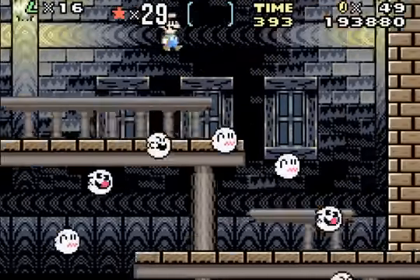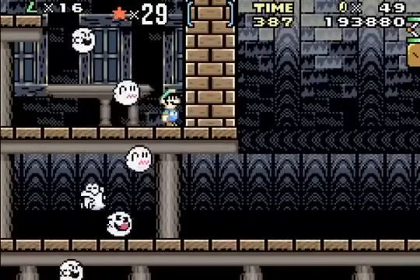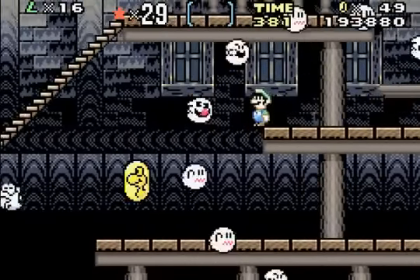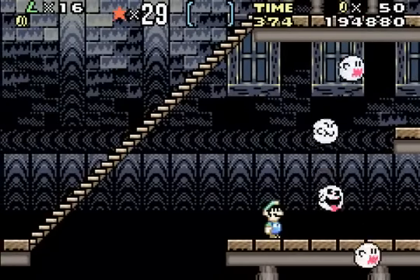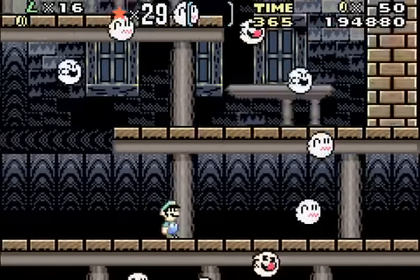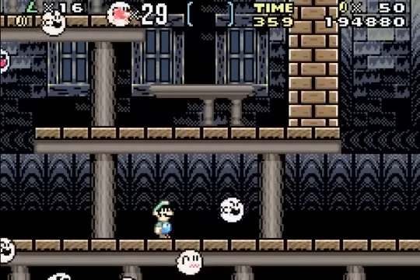Now, this ghost house — it's a lot like a Bowser castle, but it's full of ghosts. I'm pretty sure you can't take Yoshi in here, and that's pretty much it — you cannot have a Yoshi in a ghost house. Now, I grab the dragon coin. I just have to wait for the boos. These ghost-type enemies are called boos, and they rule this castle.